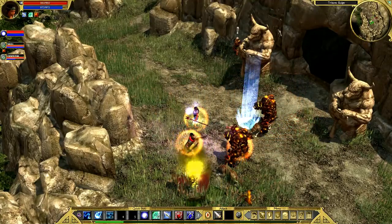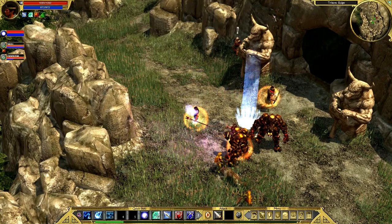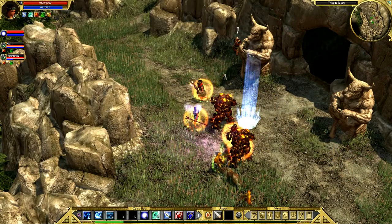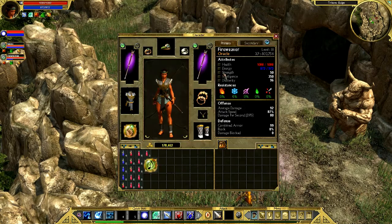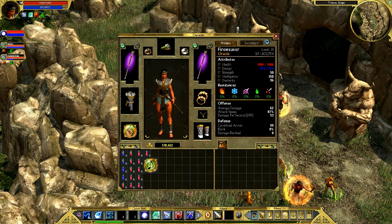Welcome back to Let's Play Titan Quest: The Immortal Throne with me, Fireweaver, Voldex and Small and Chewy. In the last episode, there's no need for that gruesomeness. In the last episode we were at Triton's Ridge and heading into a cave to retrieve a staff, I believe.